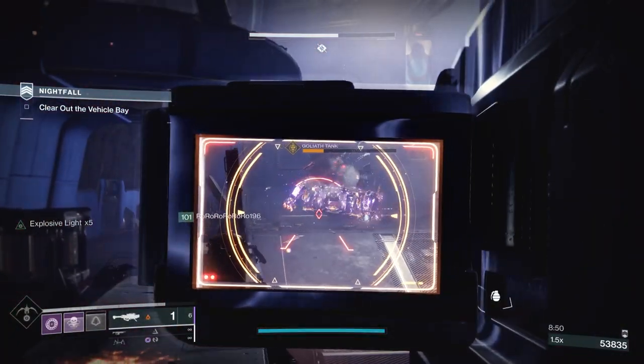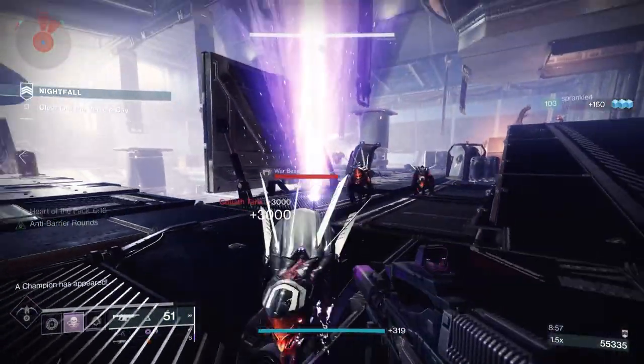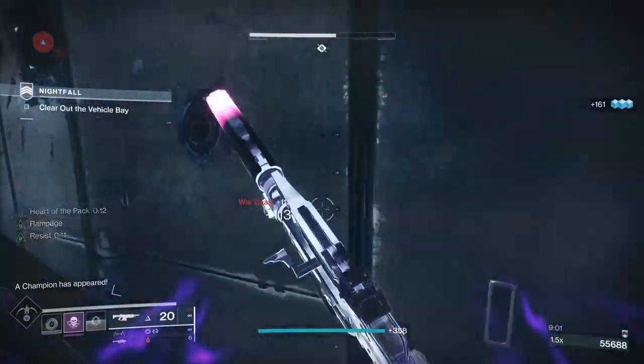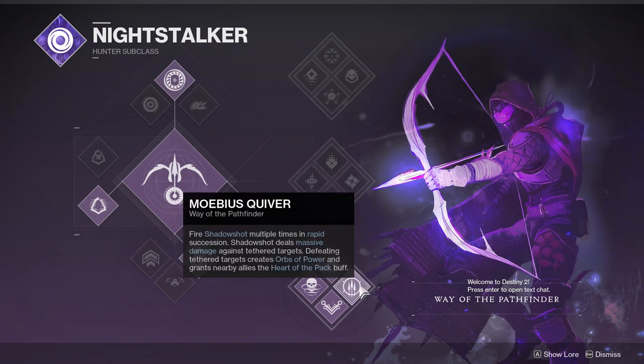Bottom Tree Night Stalker first off has Vanishing in Smoke — throw a smoke bomb that makes you and people near you invisible and gives a buff called Heart of the Pack to anyone that you make invisible. It increases all stats and can buff up to three times every time it is done before the timer expires. Lockdown makes grenades last twice as long. Mobius Quiver creates multiple tethers that deal massive damage to tethered opponents.